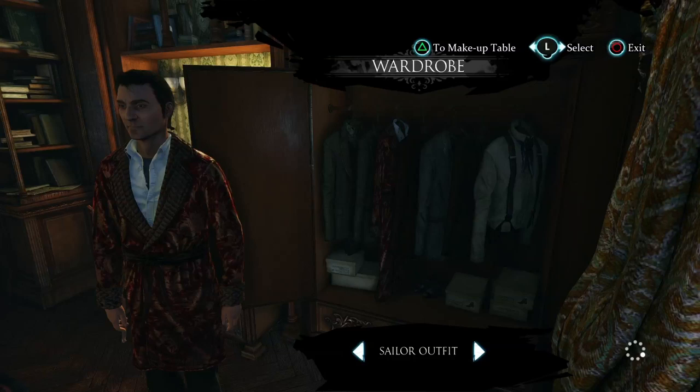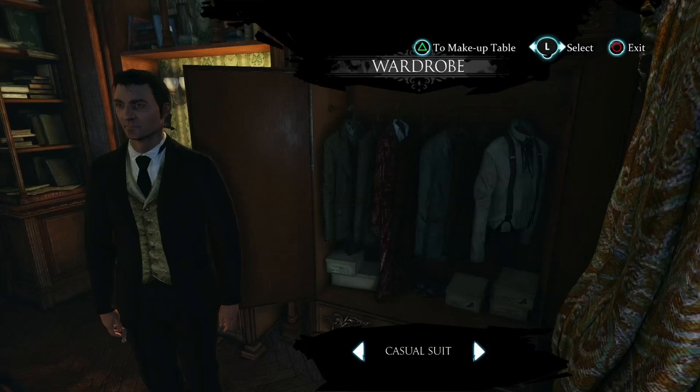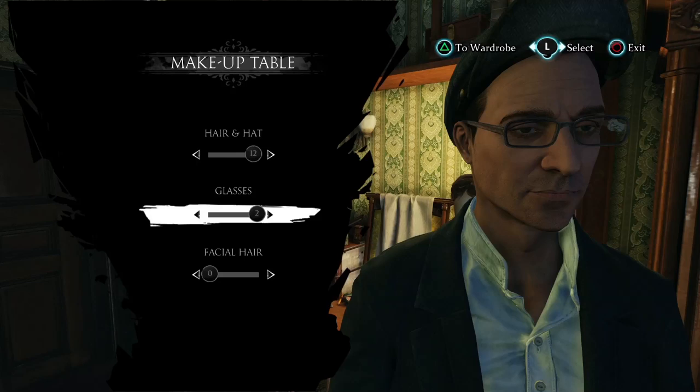Holmes' wardrobe holds all the secrets to his disguises, but we're looking for a casual suit in this case. Once we've picked the suit, it's off to the crime scene. Dressing up plays an integral role in Holmes' success, enabling you to interact with characters who will respond to your attire, either by prompting them or having them approach you.